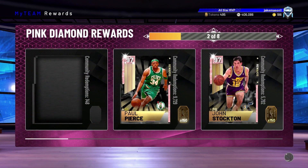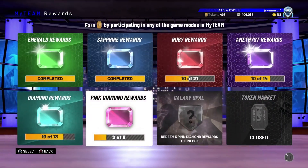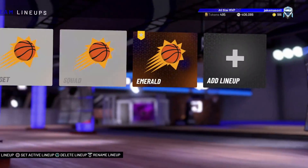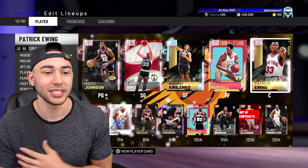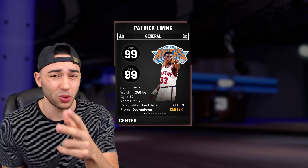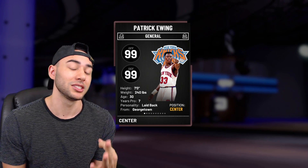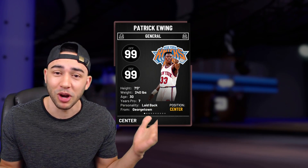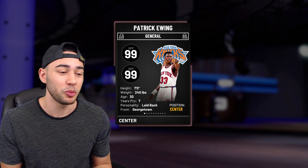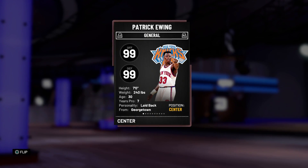Patrick Ewing right here — I'm really excited to get some gameplay on this card. He did have a really good diamond early in the year and was one of the better centers for a while, but now we have a pink diamond version of him. Jumping over to our squad, there he is at the starting center position. If you guys haven't hit that subscribe button yet, we are on the road to 30,000 subs — go take a quick second and do that, and drop a like on this video. Now let's check out this pink diamond Patrick Ewing.